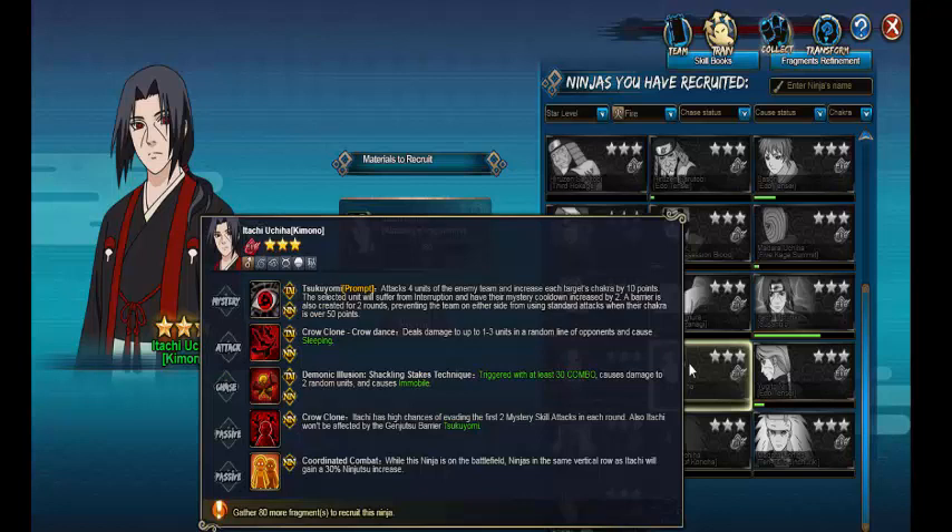His chase triggers at least 30 combos, causing damage to two random units and causing immobile. His passive has a high chance of sealing the first two mystery skill attacks each round. Also, Itachi won't be affected by the game — just to be clear, it's Tsukuyomi. In his second passive, while the ninja is on the battlefield, ninjas in the same vertical role as Itachi will gain a 30% increase.